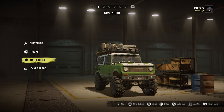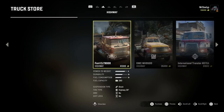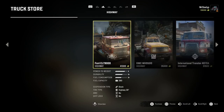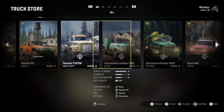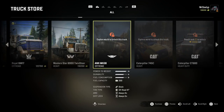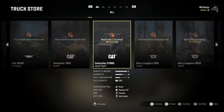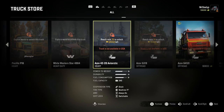Have you had this problem where you go onto your truck store — you may be on one of the US maps, maybe not long into the game — and you're scrolling through your vehicles thinking you want something new? You can go through different categories using L1 and R1, but you'll eventually find a vehicle that says 'explore the world to unlock,' 'reach a certain rank to unlock,' or 'this truck is not available in the USA.'